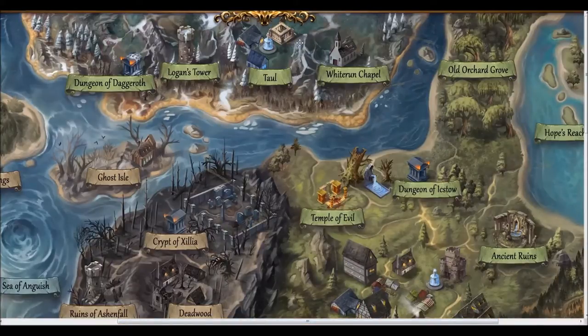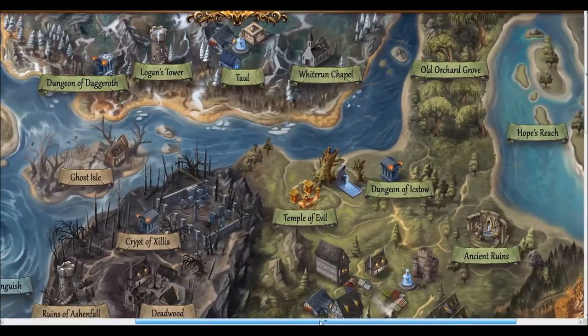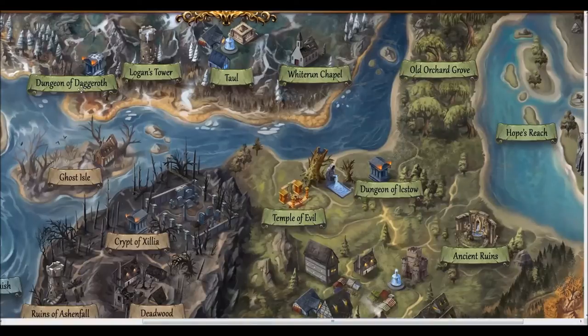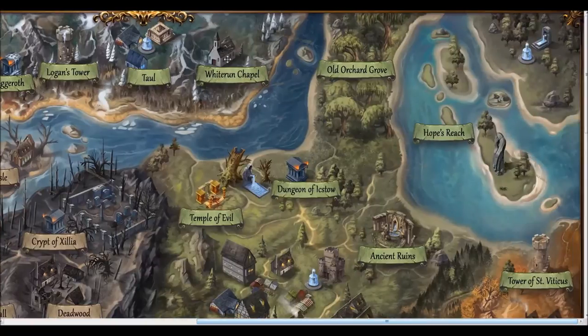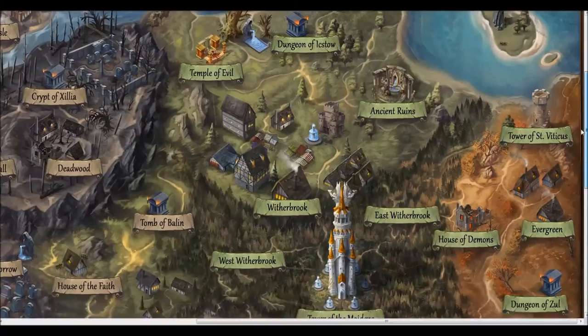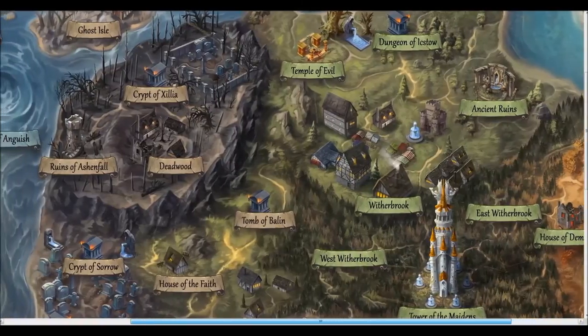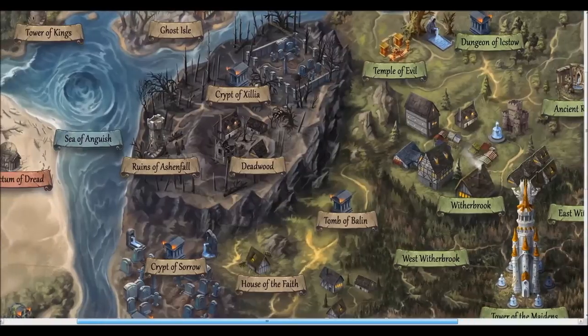I wanted to do a light snowfall effect over the Village of Tal and the surrounding areas, and Damien did it absolutely perfectly. There are a lot of little things that influenced me over the years on this map — there's an old game I used to play called Dungeons of Dagwrath, an old dungeon crawler from when I was a kid. Hope's Reach is where you start out at in the Avalon Adventure board game.